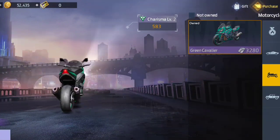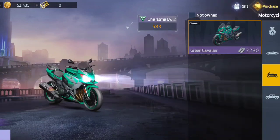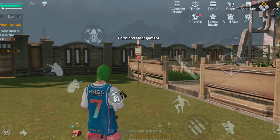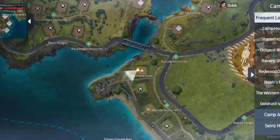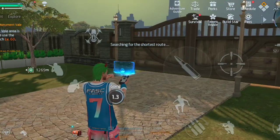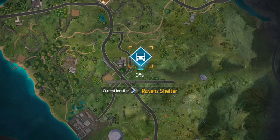I've liked the look of it for a while. It's 3,280, so it's quite a lot for a motorcycle, but it is absolutely amazing — it is so, so fast. What I'm going to do is teleport somewhere and mark a location just to show you how fast it is. We're going to go to Raven Shelter, because it's quite a distance away and I can auto path from here.